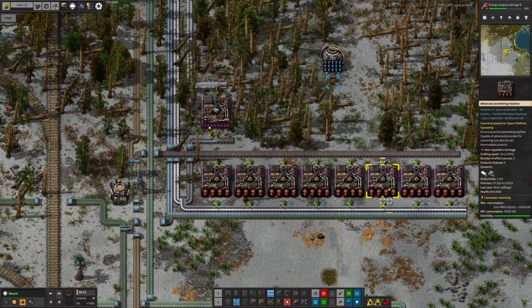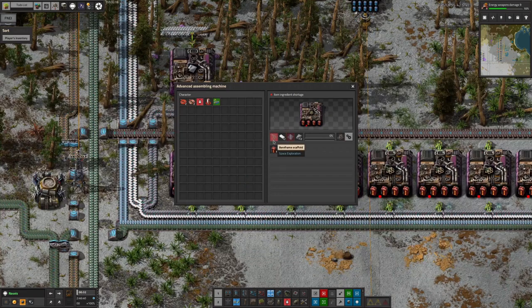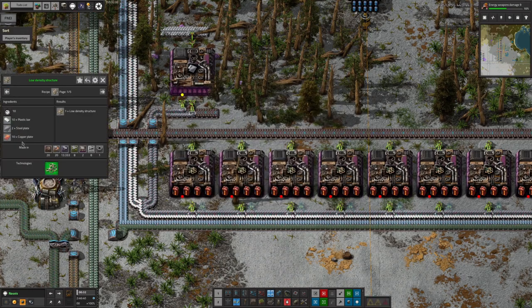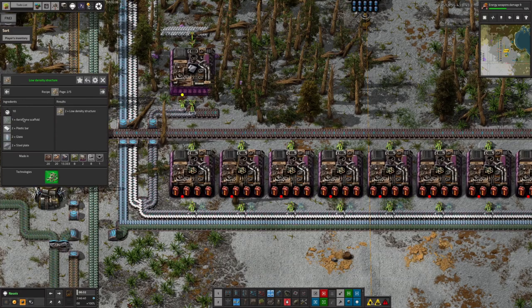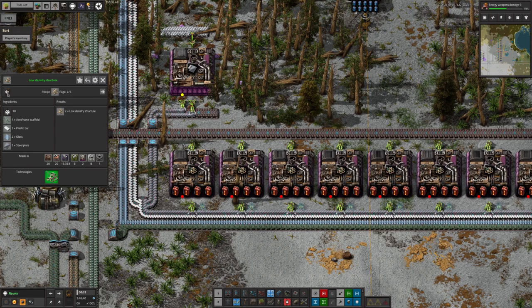There's about seven machines in there, making them with the new advanced recipe where you bring in your airframe scaffolds, plastic bar, glass and steel. It's different from the other recipe because it uses a lot less of the ingredients. Whilst it does use beryllium airframe scaffolds, which are quite expensive to make, it only uses half of one of those, and it saves you something like nine plastic bar. You have to use some glass, but that's just made from stone so that's cheap. It saves you one steel and ten copper for each low density structure you make — so they're much cheaper in total resources.